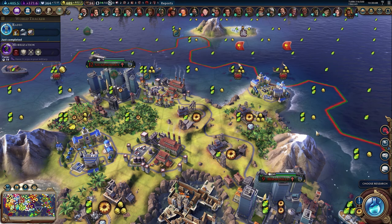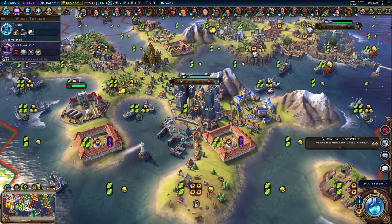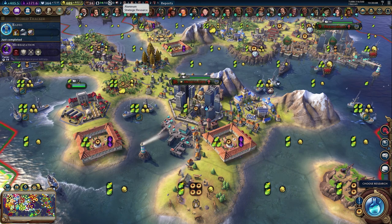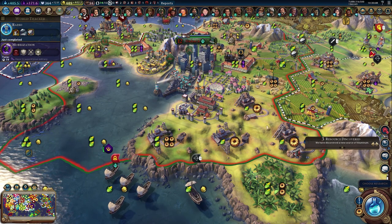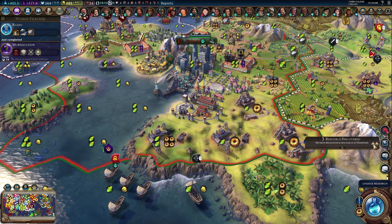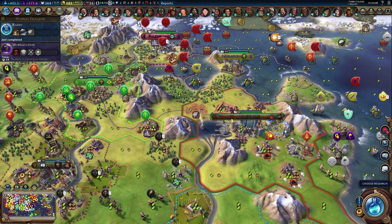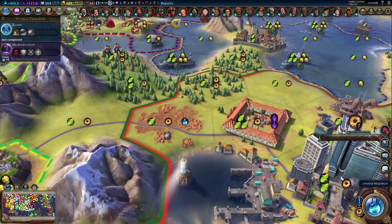We're friends with everyone, so nothing to worry about. We discovered three sources of aluminum — this is big. One is underneath Mexico City, another was underneath our industrial zone, and one is up here. We already grabbed the industrial zone one, so we just need to build one over here. This city is going to have two stone, two niter, and aluminum. That aluminum tile is really ugly — I don't remember it being brown like that.